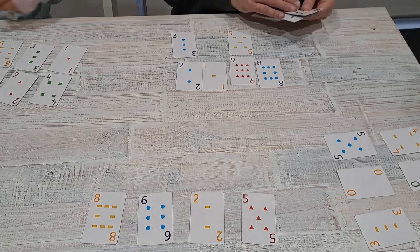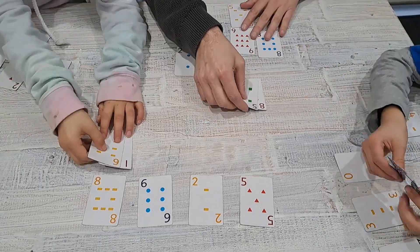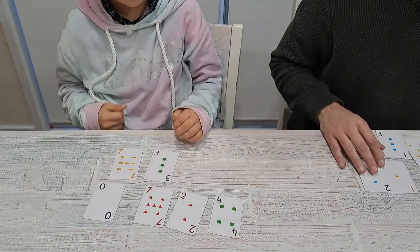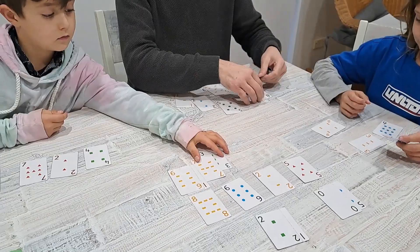So the target numbers are five, two, six, and eight. I'm going to try 85 for five. Let's go 88 for eight.